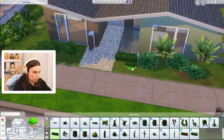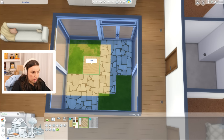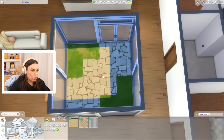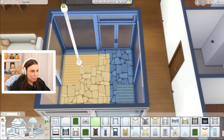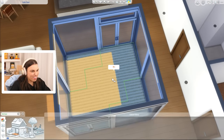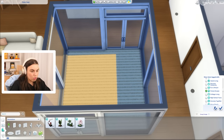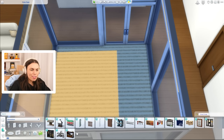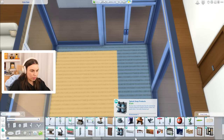We'll do some ferns on this side — simple landscaping with a mini hedge at the front. Now for the inner courtyard we have these zen sand circles from Snowy Escape, though I can't rotate them the way I want, so we'll go with straight lines. I don't know if this is a fact, but I feel like mid-century design has a lot of Japanese influence, so a zen garden goes quite well with it.